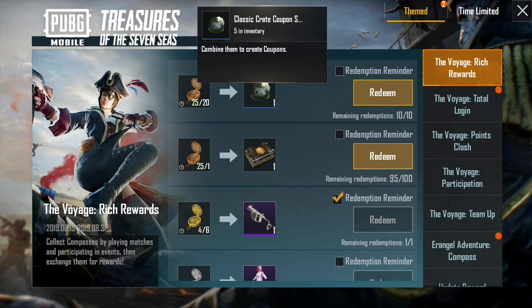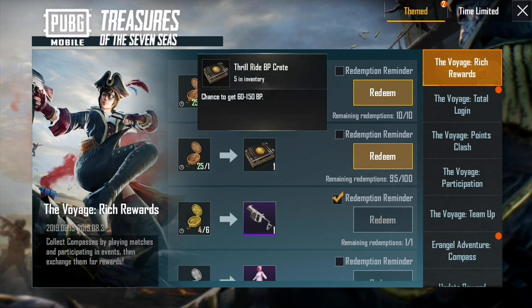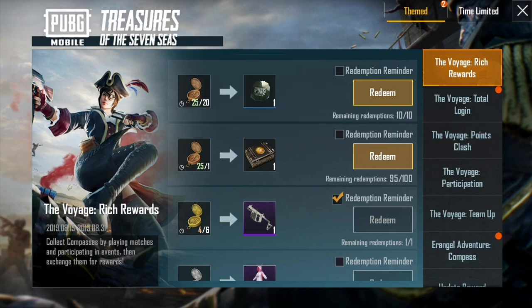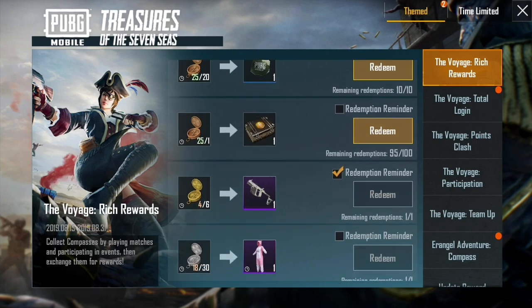That seems like a lot, honestly. Let's go down below. You can get a Thrill Ride BP crate — that's just going to give you BP. It's like one-to-one on the compasses. I guess if you need BP that's cool, but it's not terribly exciting. Originally I got a bunch of those; I'll cash them in later. The silver plate vector — six gold compasses will get you that skin. That's pretty cool.